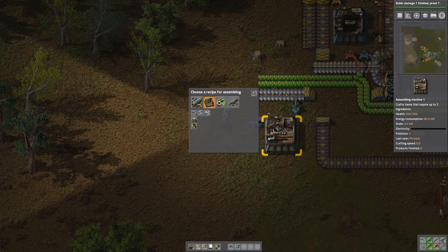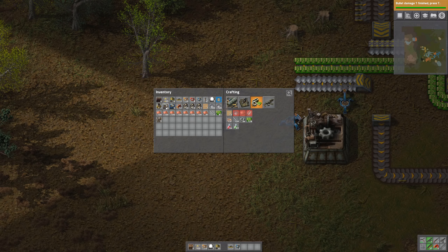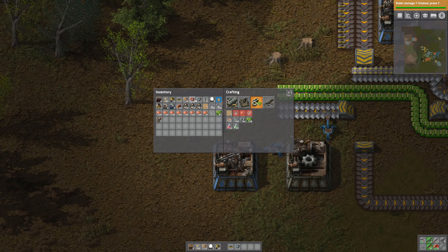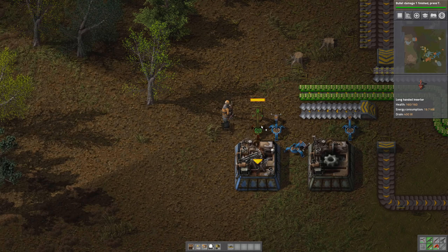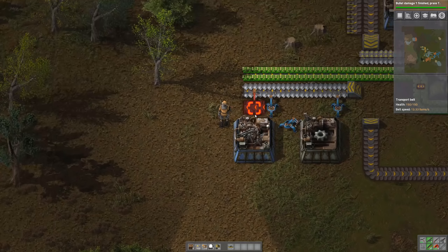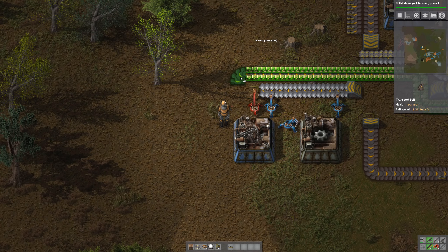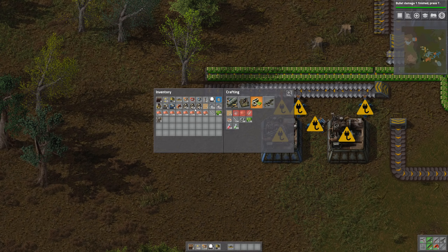Put it into making gears, and of course now we can create our items. And we're gonna put a blue one right there and a red inserter right here to take the green electronic circuits. We're gonna start. We do need that — my bad. Like so.